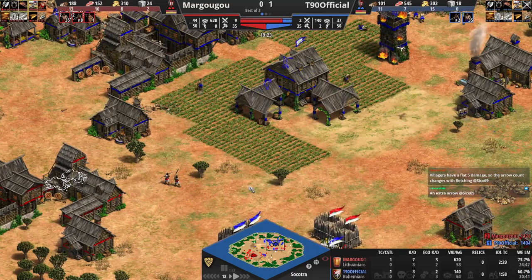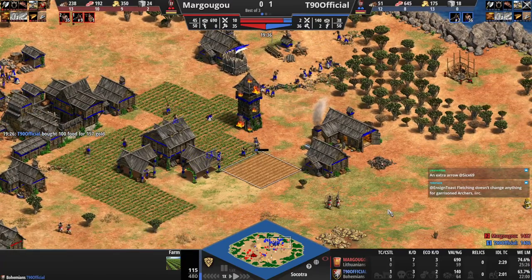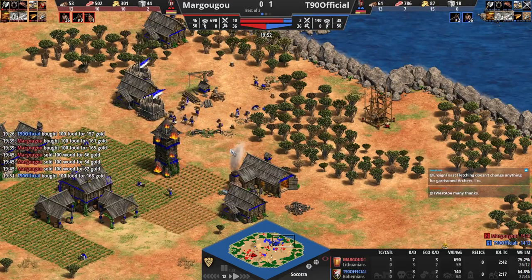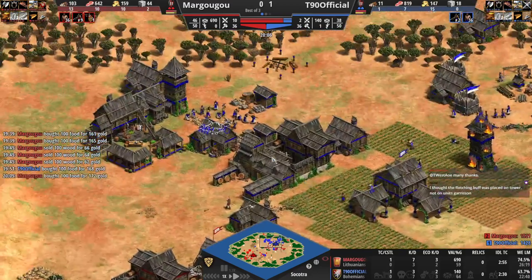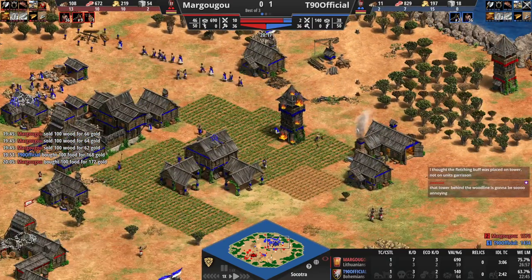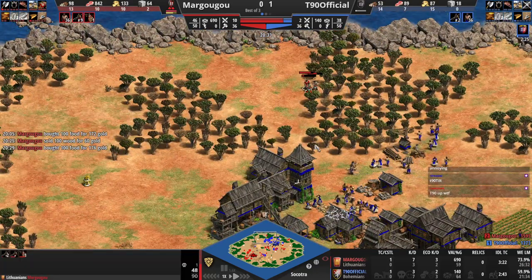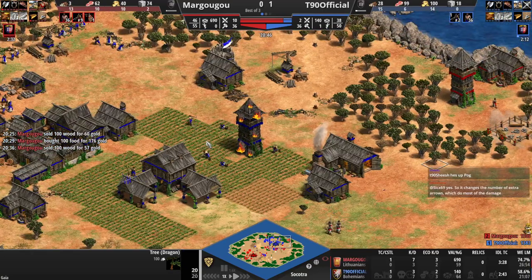Oh my goodness — he almost got another farm lamed there. Look at that — Margugu sees it immediately and turns back to try and lame that. Tower behind the wood line is going to be so annoying. Well, he can simply move over here, right? There are archers here though. Margugu's on the way to Castle Age, and Tristan is also on the way to Castle Age. Nine archers on the field for Margugu — he's playing as Lithuanians.